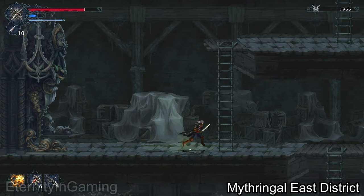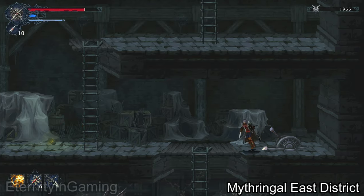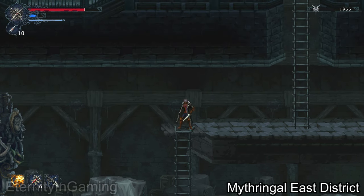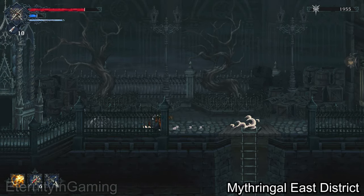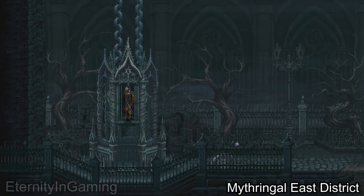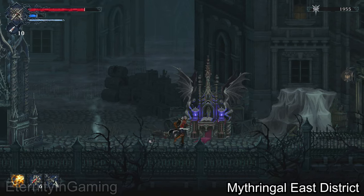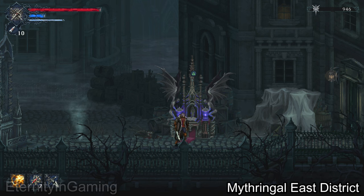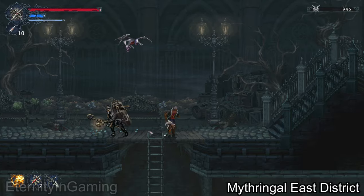Now we have that gate open, but there's one more shortcut down here. Just make sure you pull this lever, and then we're going to head back up and take the elevator back to the altar. Now finally we can just run past the area we just opened up by breaking all the chains, and we'll get to a new altar pretty quickly.